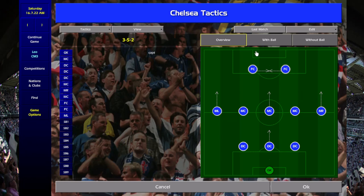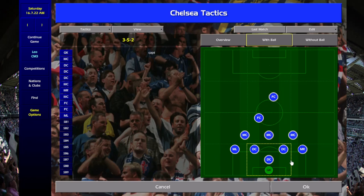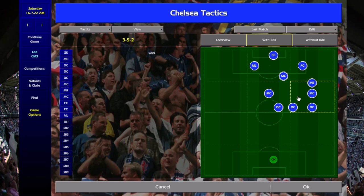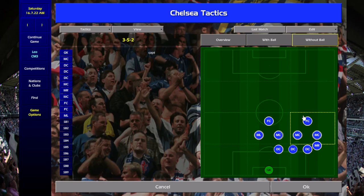This is the 3-5-2. With the ball instructions, the strikers are more isolated — one of them plays more of a deep line. The left one is more of a deep line forward.